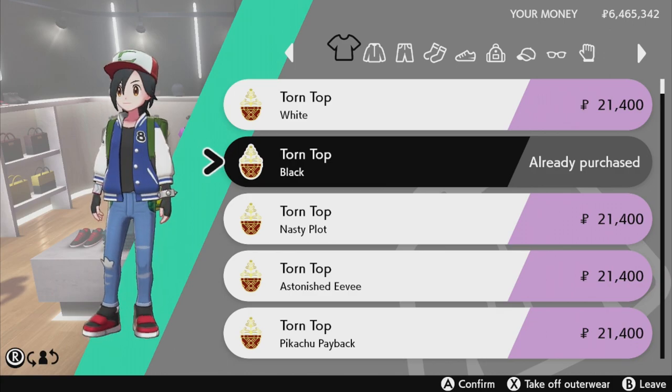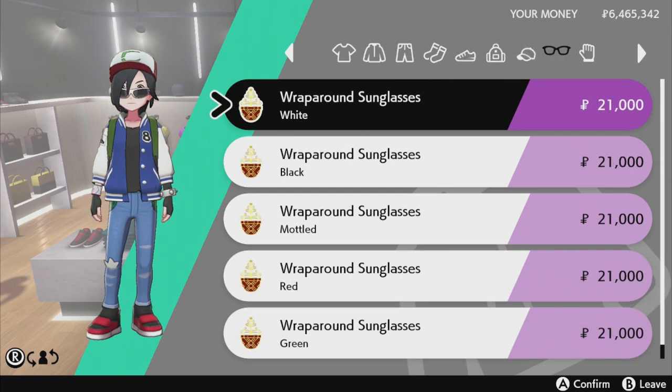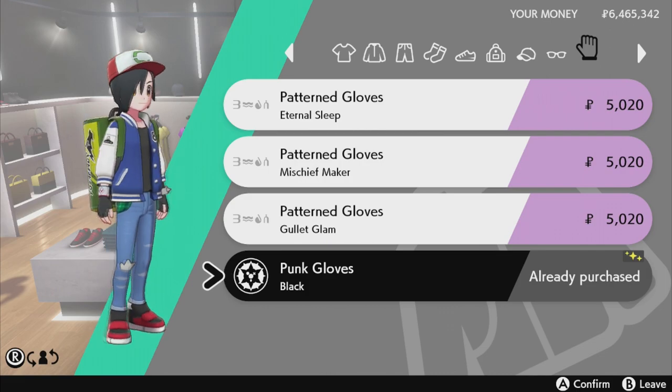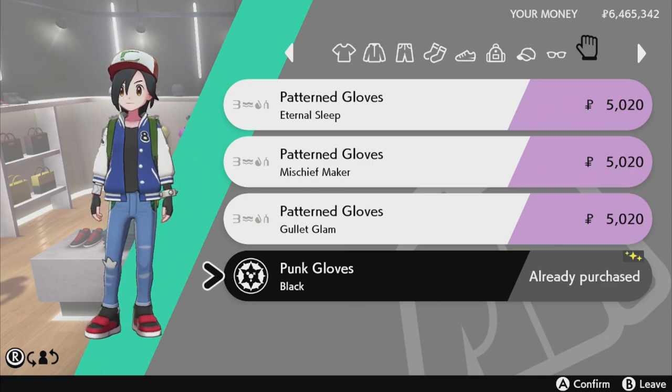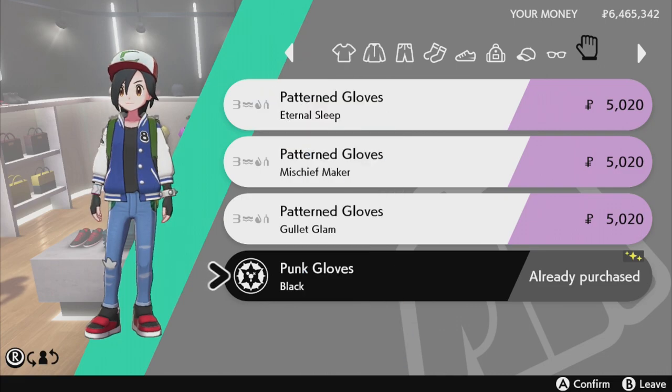That covers most of the main items. Now for the accessories — the gloves. We're going with the punk gloves, still from Circhester. Ash always wears gloves, but not full gloves — they have holes for the fingers. So yeah, we're going with the punk gloves.